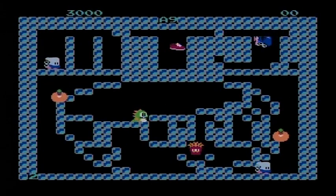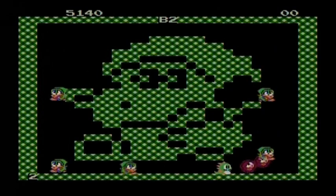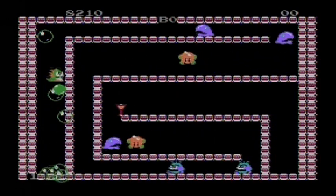There are only two things you can do as these characters: you can jump and spit out bubbles to trap your enemies and then pop them. And for a more advanced technique, you can jump on top of the bubbles in order to reach higher places.